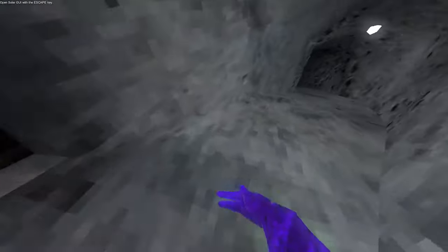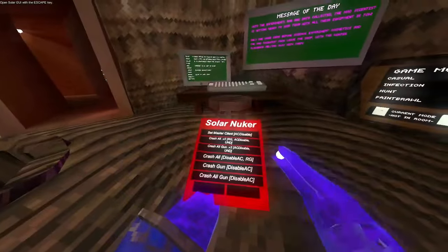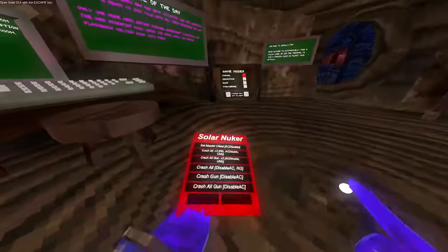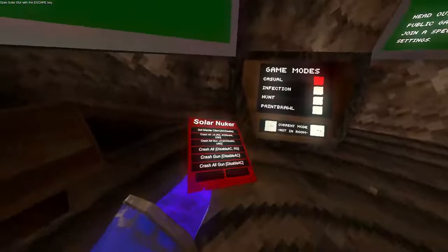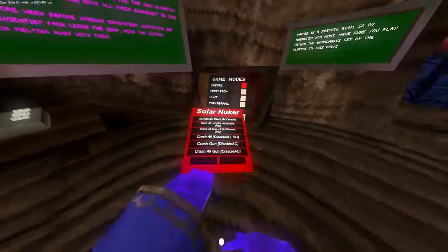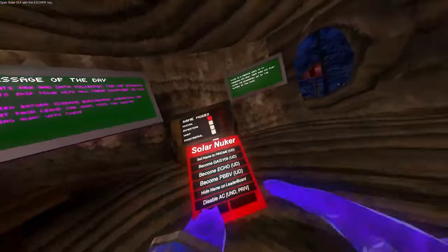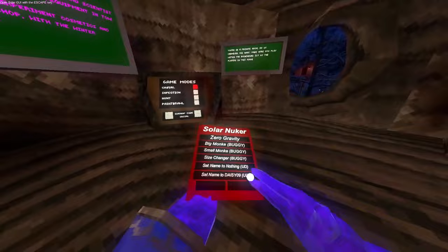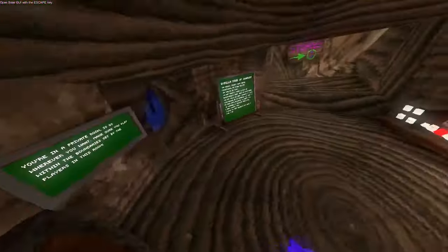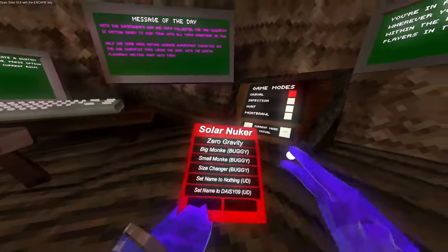It doesn't work. Lock room — locks the room you're in. Set master client — just sets you to master. Crash all V2 and crash all gun. Set name, find me, Day09, Echo PVV, hide name on leaderboard. Disable anti-cheat — use this. It says private, but it's safer to use it in private. You can use it in public. Zero grab.